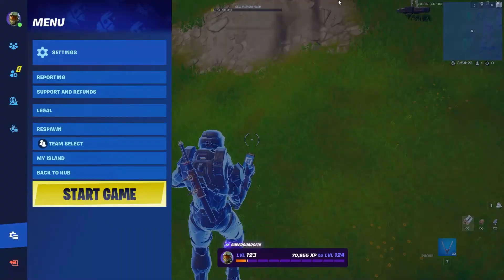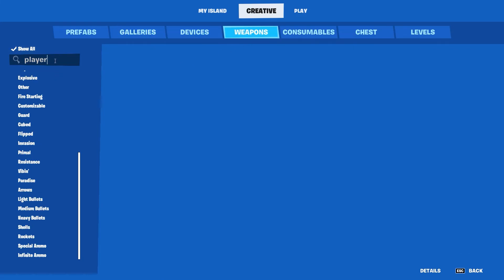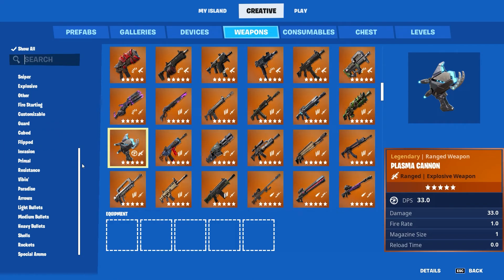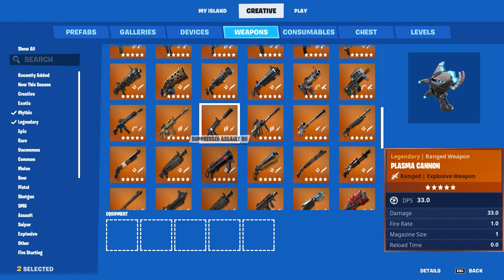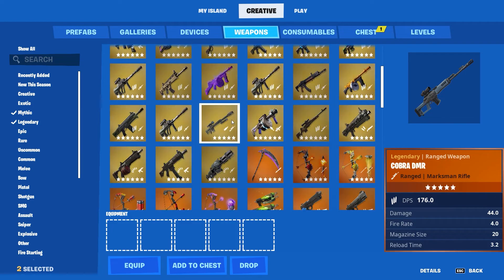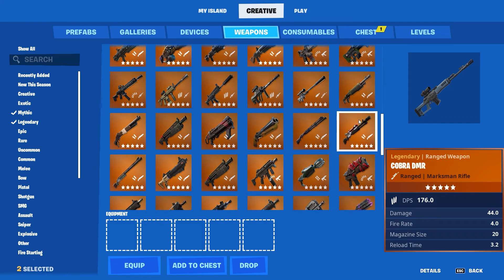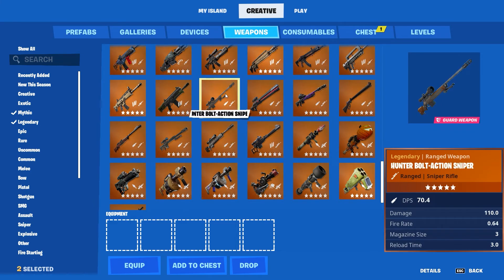I'm going to put some chests down. So I go to my island, creative, go to weapons. We'll go mythic and find a sniper. We'll throw a cobra DMR into this chest — click add to chest. Then I'm going to find a sniper rifle. Hunter bolt action — add to chest. See how these are adding over into this chest over here.